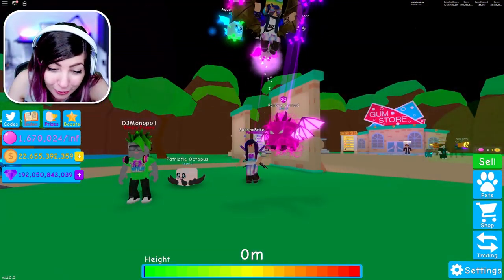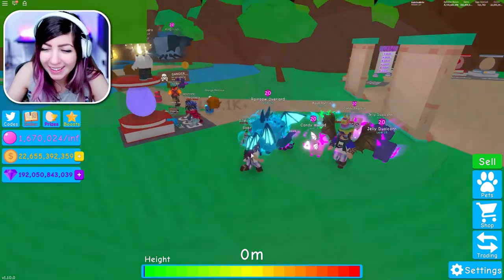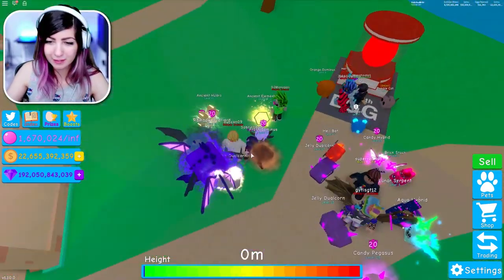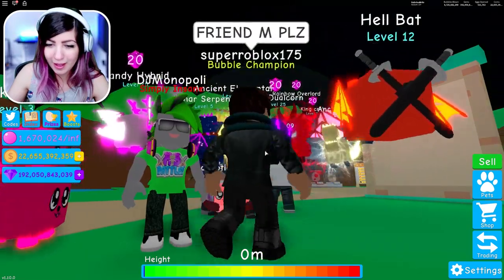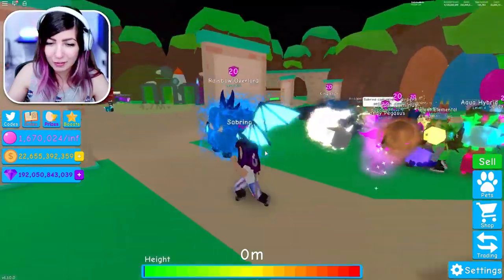A patriotic octopus? That's actually awesome. What are the stats on that? 1,075 bubble, 1,285 coin, 2,015 gem, and 775 star.